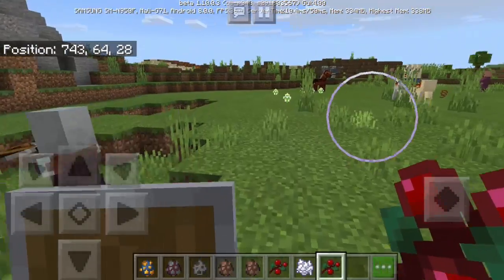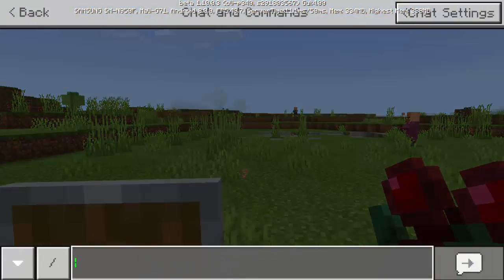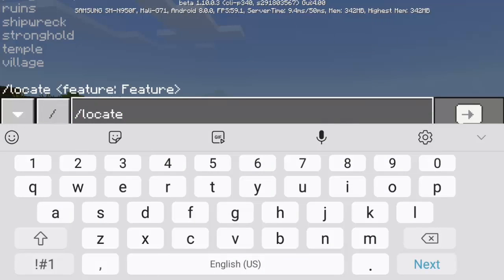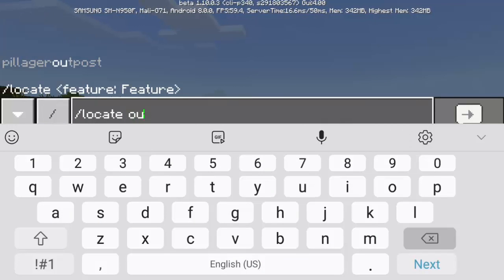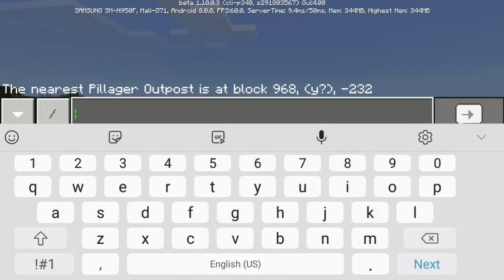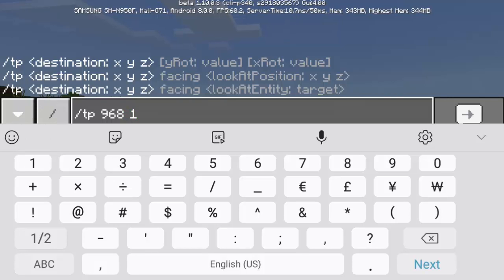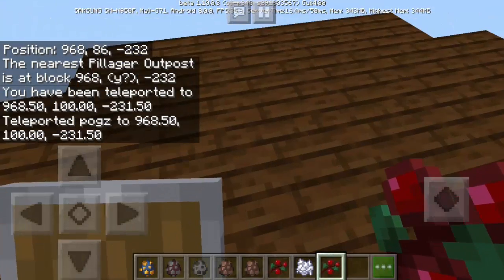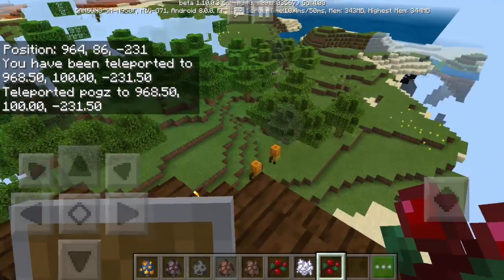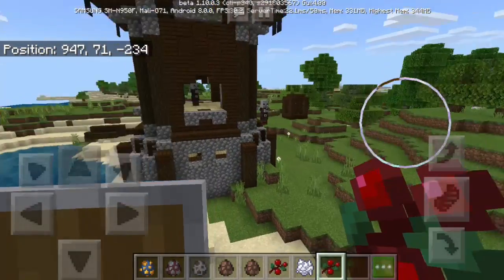Since we have pillagers and the illager beast, there must be a pillager outpost. Let's use a command to locate it: '/locate outpost'. The coordinates come back as X: 968, Z: negative 232. Let's teleport there with '/tp 968 100 -232' to see the new pillager outpost.